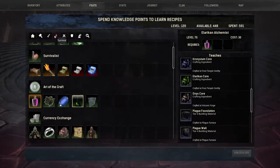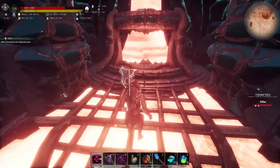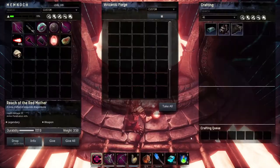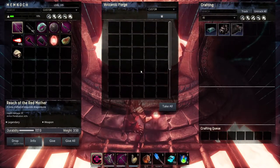Before we begin, take note that you need to be level 70 and in your feats, your Art of the Craft is unlocked to be able to craft Onyx Cores. First thing that you need to know is that the Onyx Core can be crafted in the Volcanic Forge in the Well of Skellos.